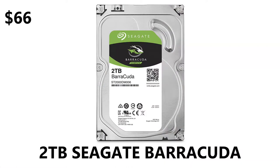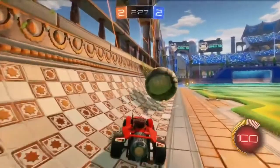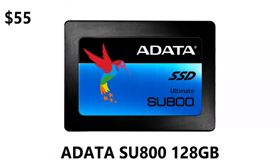For storage we have a 2TB hard drive from Seagate with 64MB of cache, 3.5-inch form factor, 7200RPM — for $66 it does the job.